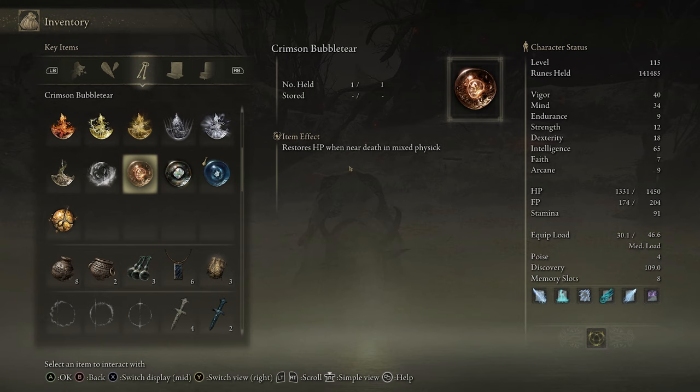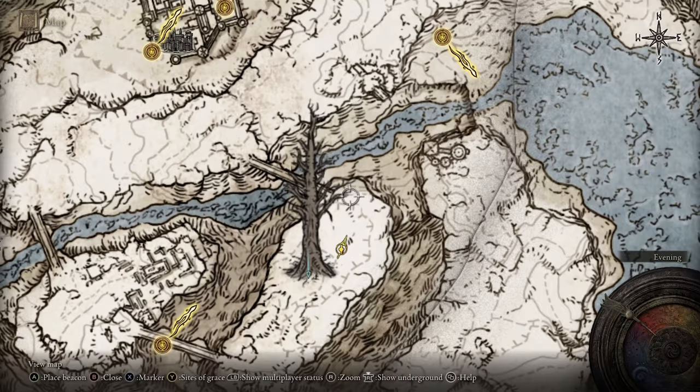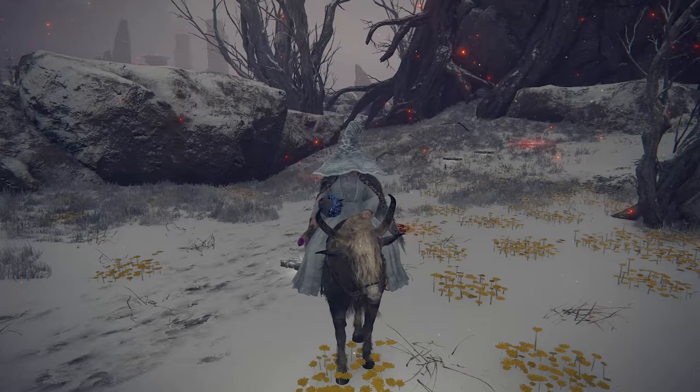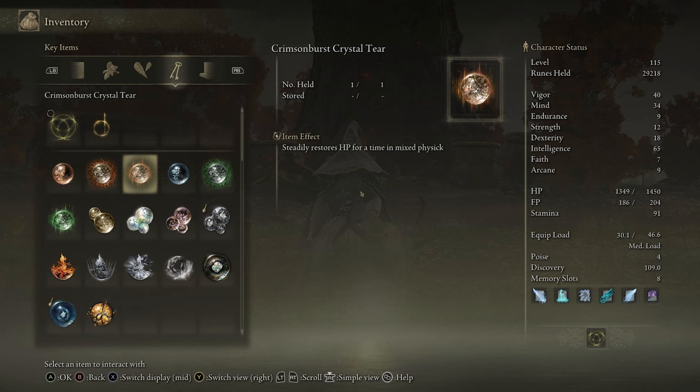Your next two are the Crimson Bubble Tear and your second Cerulean Crystal Tear. The Crimson Bubble Tear restores 25% of your HP once you hit 20% HP, so it's sort of like a cheat death mechanic you'll see in other games. It can be useful, but there are some better options. You'll get these two in Mountaintops of Giants, right at the Erdtree. The path is to come to Disgrace and head up, then cross the bridge — the boss is right here. You have to kill the Erdtree Avatar, which has a lot of health, like 10,000, so be prepared.